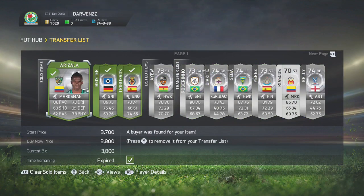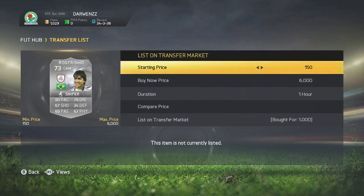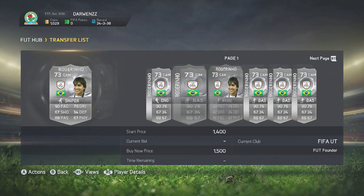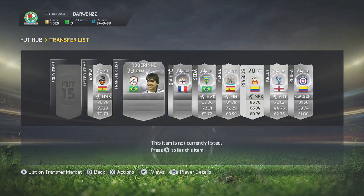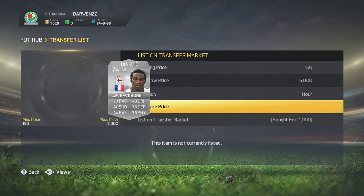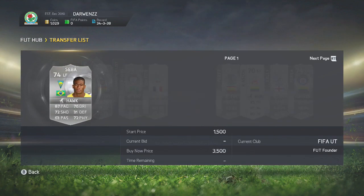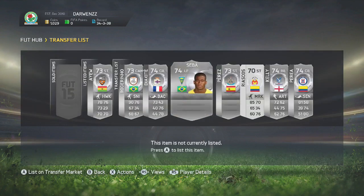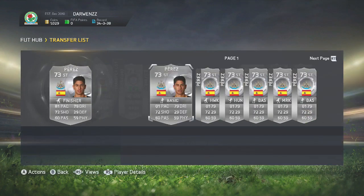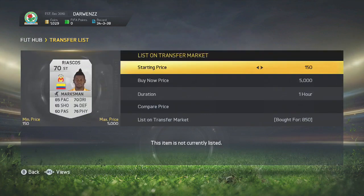Coming back after the first set of deals, we picked up four with 2,000 coins and made an insane profit. We picked them up for 400 coins and sold them on for 3,800 because the next cheapest was 4,200. Then we've got an IU left to sell, a Diakite, a Roger Reno, and a Seba for 1,000 coins converted from left wing to left forward - which is a pretty good deal. Then we've got an Ioze Perez with a Finisher on, and Finisher goes for quite a bit so we can try to make a ton on that.